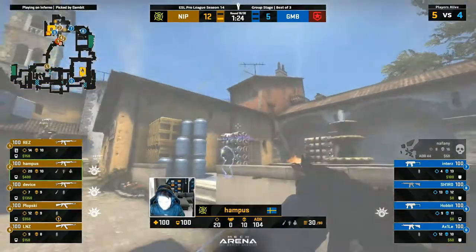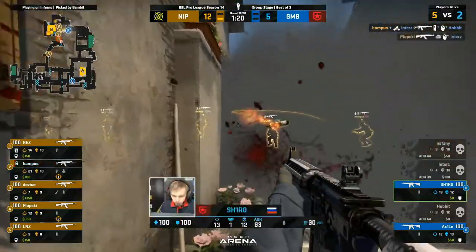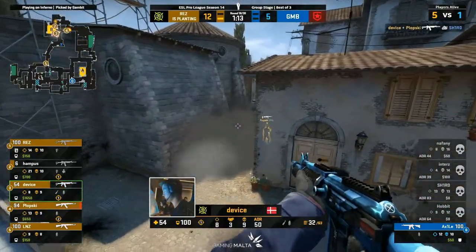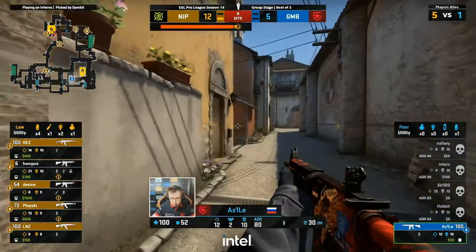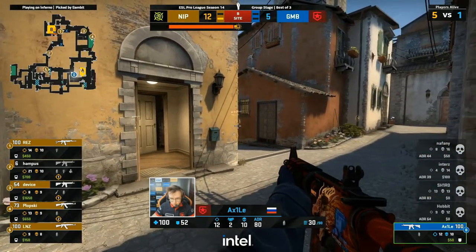Hampus with some confidence in his maneuver here, just going for the full clear. And Hobbit shouldn't get more than one — if that, Hampus keeps him honest. No boost today — Plopski cancels those plans. And then some NIP making light work of Gambit. I'll go warm up the car, mate — because this is over. The fact that they bought into that one now — sure, Axile can try and hold on to this. They get 2,900 as the loss bonus into the next round. If Axile doesn't hold on to this, it's just going to be some upgraded pistols here.